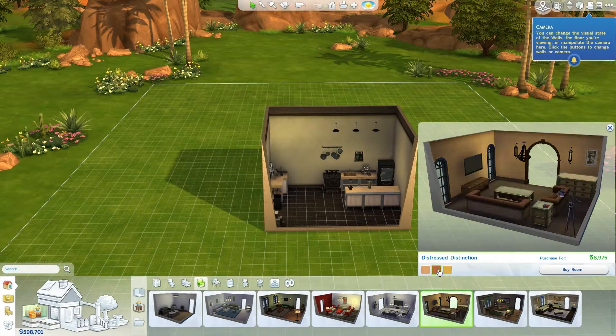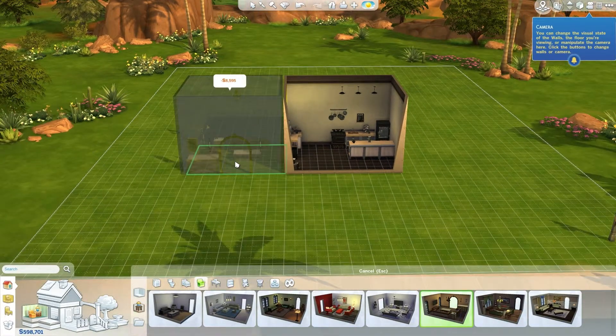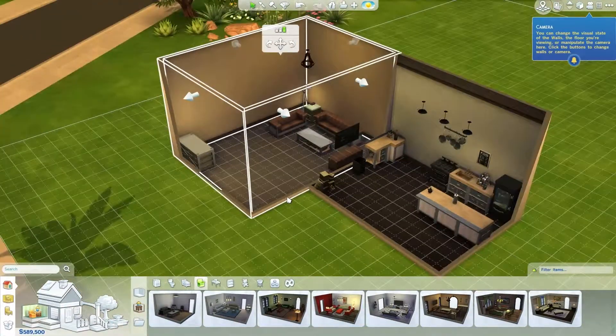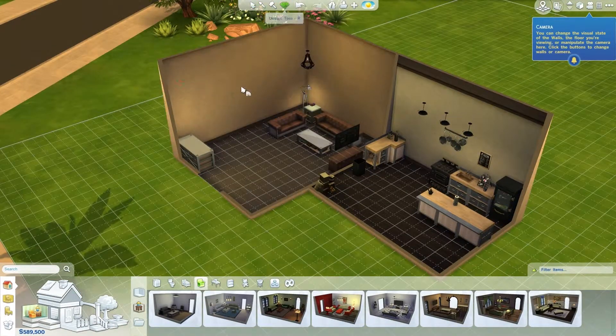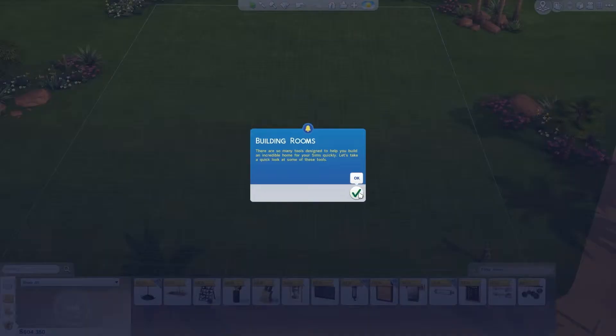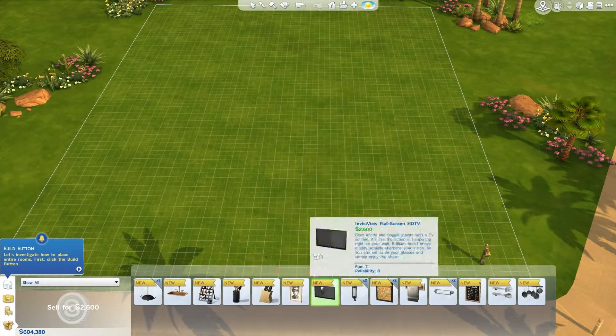You can just plop things anywhere you want, and you can rotate things and drag things to different locations. If you have a whole bunch of stuff, you can put it all over the place and then actually line it up.